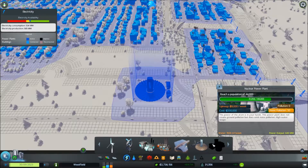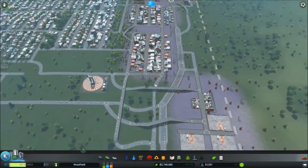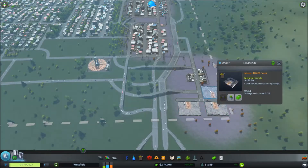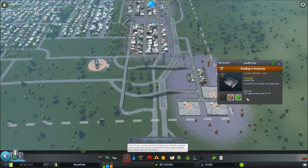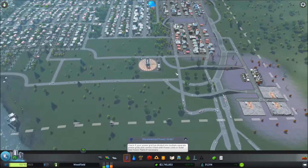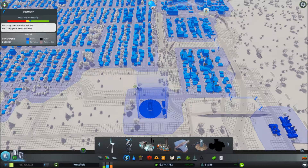In another 13,000 population I can unlock the nuclear power plant, but that's a whole other story which I'm not going to go into right now. This landfill is at 38%, that one at 82%, so this one can be emptying in order to burn the trash for power. And when I mention power — 534 megawatts in use out of 584 available, so power is fine.